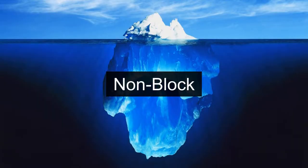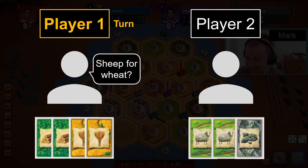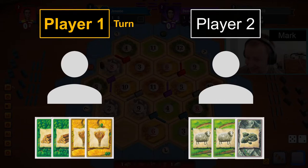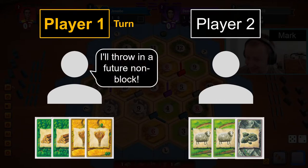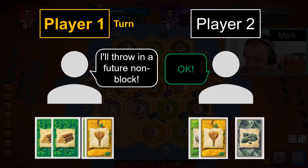Non-block: even if nobody at the table has bought a development card yet, the power to block and rob that comes with rolling a 7 or playing a knight can be used proactively. For example, if player 1 offers player 2 a trade and player 2 is not quite willing to accept it, player 1 can add a stipulation that if player 2 accepts the trade, player 1 will not block them the next time they control the robber. Because blocking a player's most important resource can be absolutely devastating, adding this offer can sweeten the pot and be the nudge that convinces player 2 to accept.